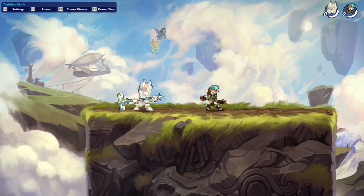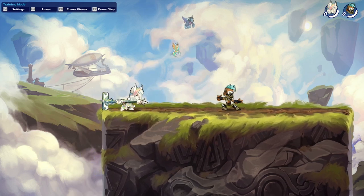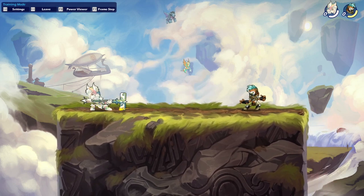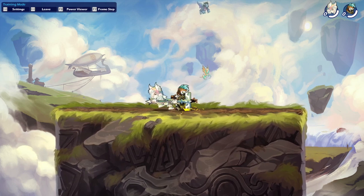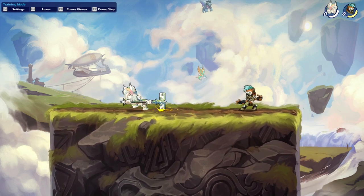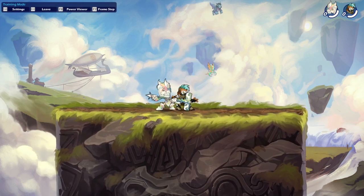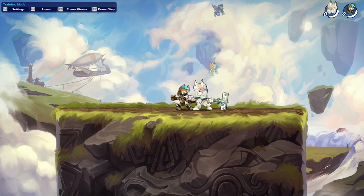For the hammer, same thing — side sig, down sig, neutral sig. First off the side signature: it's a pretty nice attack where you jump towards your enemy and hit them. You can jump in front of them or behind them and in both cases you will hit them, which is really nice. The range is really good and you can jump from pretty far away, so your enemies really need to be on guard if you're good with this attack.